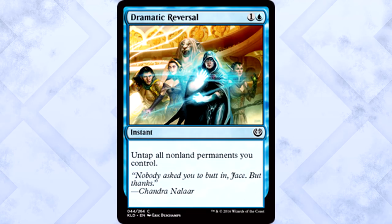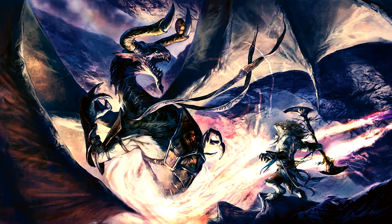Dramatic Reversal is two mana for an instant — untap all non-land permanents you control. I don't care about the card itself, I care about the art. There's the Gatewatch with Ajani — man, that looks so good. Beyond excited that Ajani's back. Things are about to get crazy. Can't wait for Ajani to just do Ajani things everywhere.